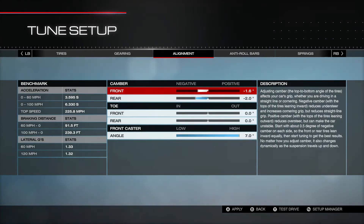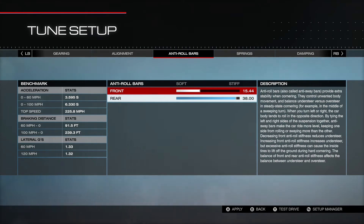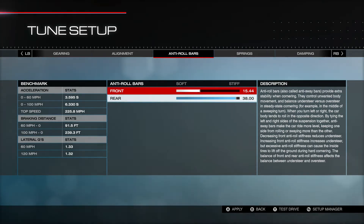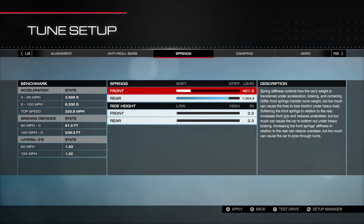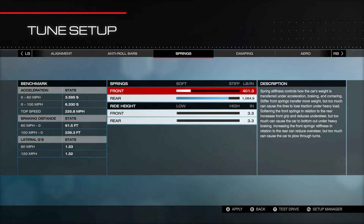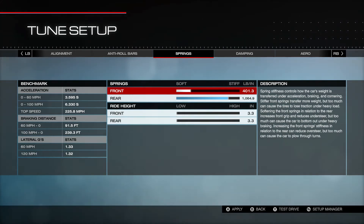Alignment: we have negative 1.6 in the front, negative 2.0 in the back for camber. We have 0.0 on the toe, 7.0 on the front caster. 15.44 in the anti-roll bar front and 38 in the rear — that is definitely causing a lot of oversteer, which is what you need with that car; it just has a lot of understeer. Working with that, this is 401.3 front springs and 1,064.9 in the rear — again, that's to make it oversteer quite a bit.